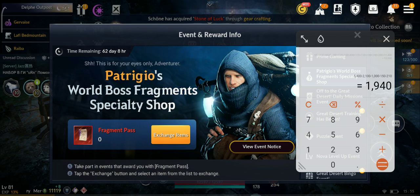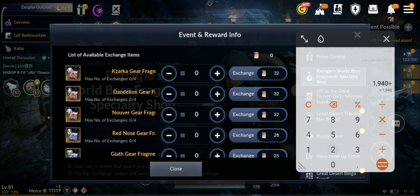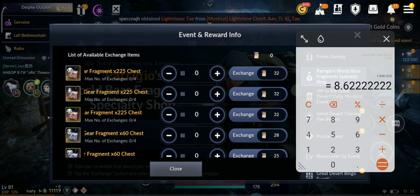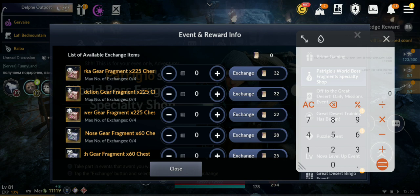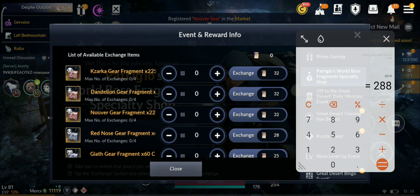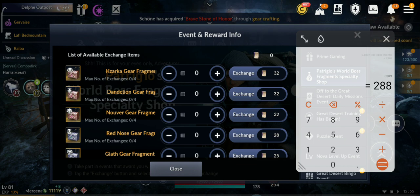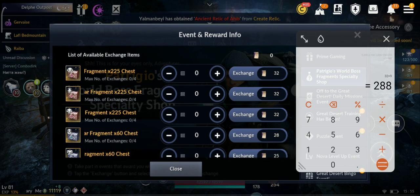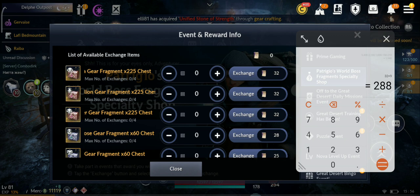To cover the remaining 1940 weapon fragments, divide by 225: that's about 8.6, so you need to buy 9 times from the Patricio shop. That costs 9 multiplied by 32 = 288 fragment passes. Since we expect 400 passes total, 288 covers it, and the remaining 112 passes can go toward armor. With these 9 purchases you cover both pink main weapon and sub weapon.